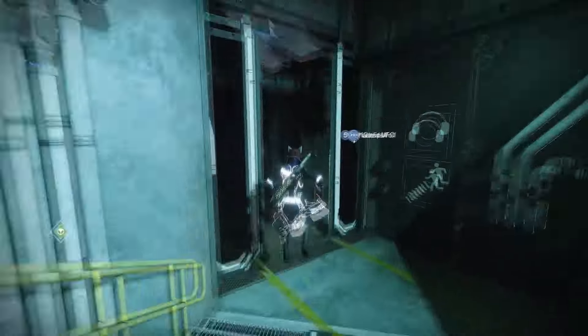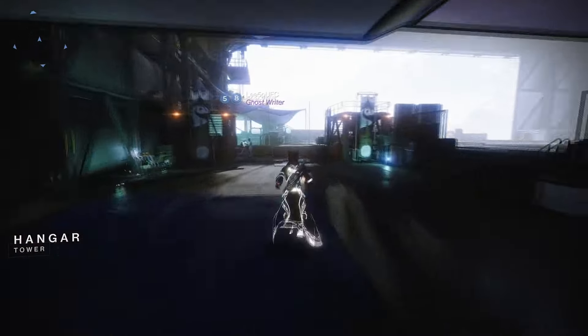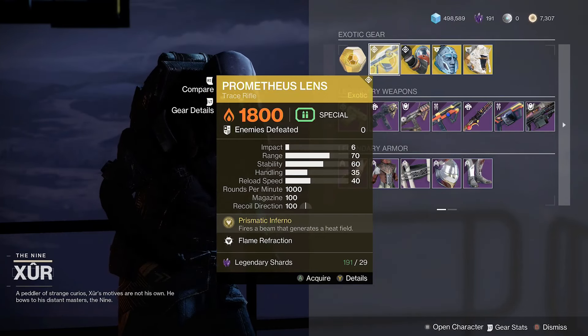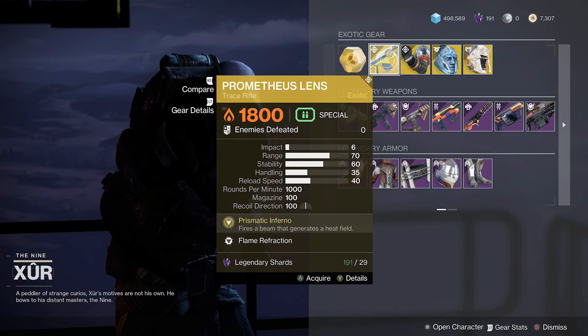It's another weekend, meaning Xur is here. His location is in the Tower, in the hangar, at the far back on the walkway. This week he is selling the Prometheus Lens, which isn't a bad exotic, but trace rifles are getting a buff in the Final Shape, so keep that in mind.